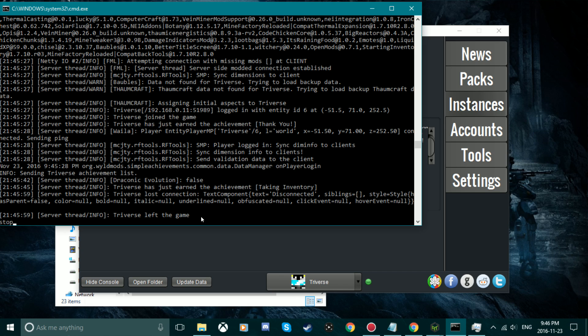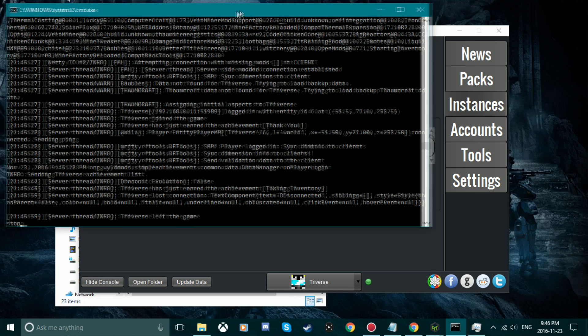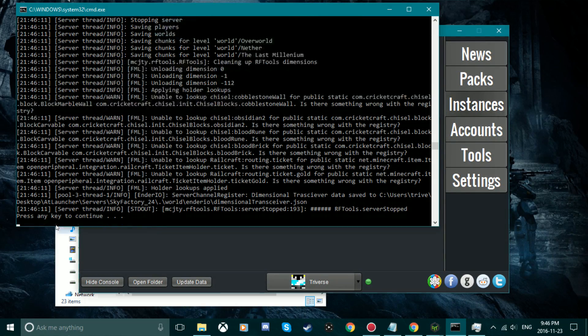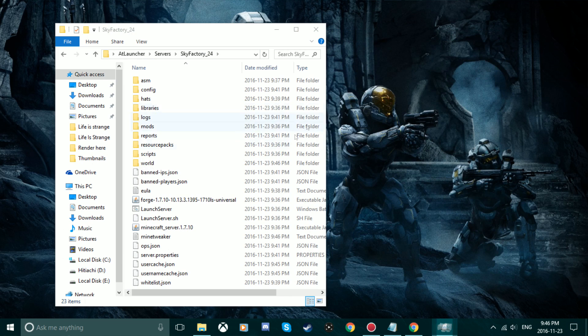You don't want to press the X on the server window. You want to make sure to type in stop and then press Enter. This will safely shut down and save everything on your server. Otherwise, if you just press the X, bad things can happen and your files can become corrupt.